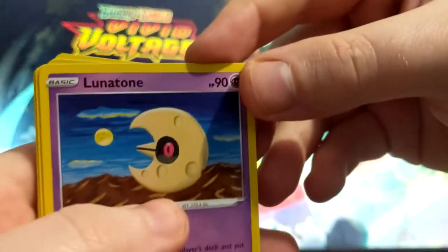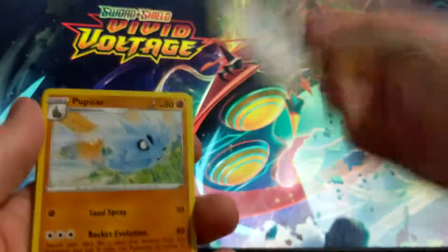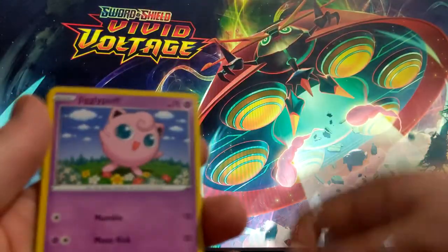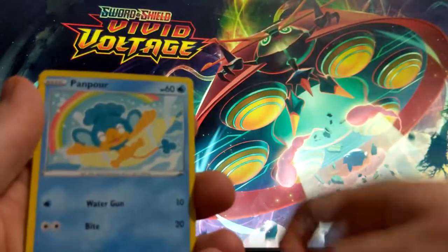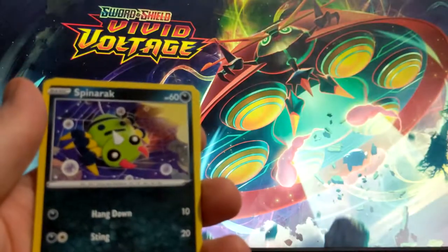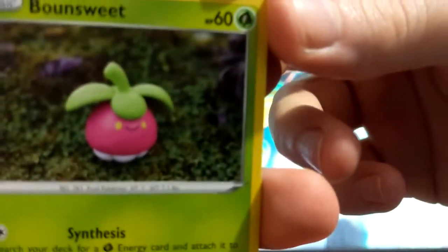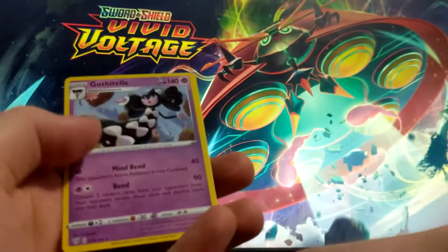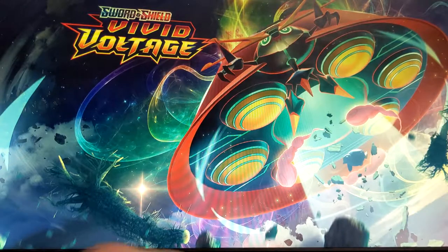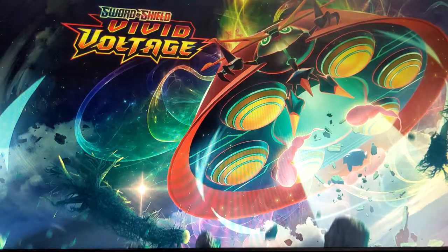So we got Lunatone, Staravia, Pupitar — sorry — Jigglypuff, Diglett, Pumpkaboo, Sableye, Dusknoir — oh I do like the art on it, it's really cool art — Raichu Solo, Poltergeist, Golisopod, and a Dark Energy. Wait, is that Psychic? Yeah, that's Psychic Energy, sorry. So that was the Darkness Ablaze pack.